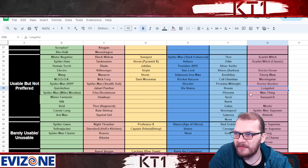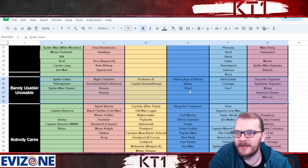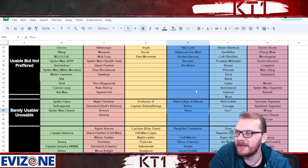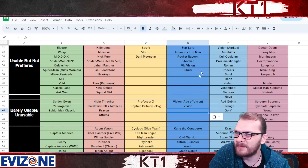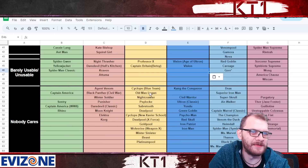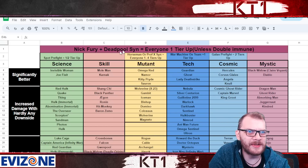Barely usable are champions who typically have one or zero immunities and require you to spam special attacks constantly. Shuri could arguably be placed one tier higher because you can refresh everything with heavy attacks — it's a bit tricky, but yeah, maybe Shuri can live there. Most of these champions you just really don't want to run recoil masteries with.